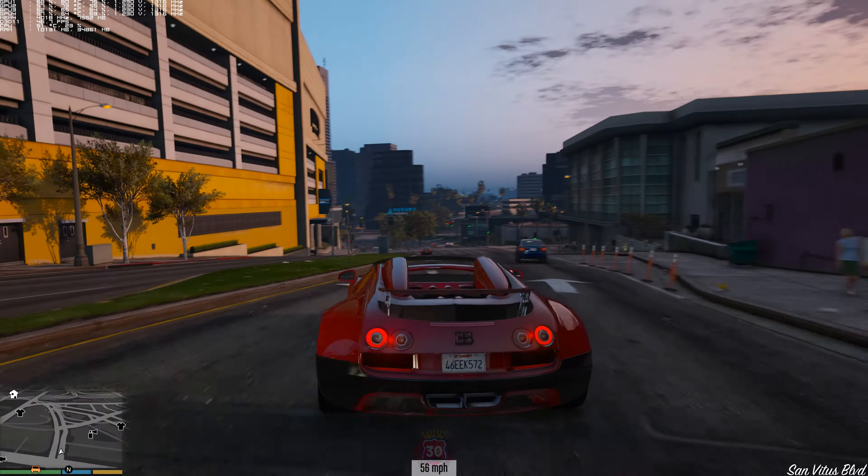This car needs some black rims for sure. I always thought when Rockstar did their car models they cheaped out and went with fake cars — they stole the Bugatti Veyron and called it the Adder. But thankfully the modders were able to fix that and now we have a real Bugatti in the game. That's why this game is so fun — Bugatti Veyron Grand Sport Vitesse.